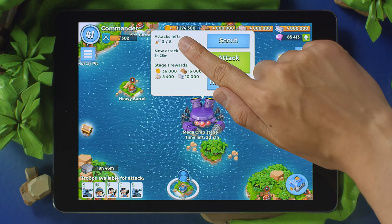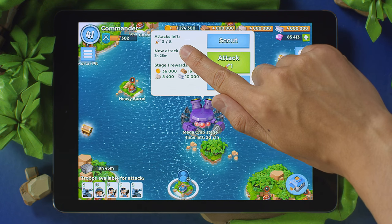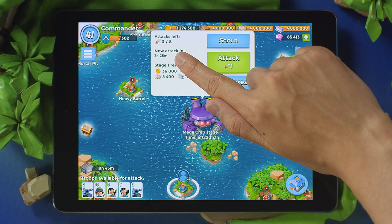Defeating a stage gives you one extra attack. If you run out of attacks, you'll have to wait a few hours to gain a new one — so raid smart.